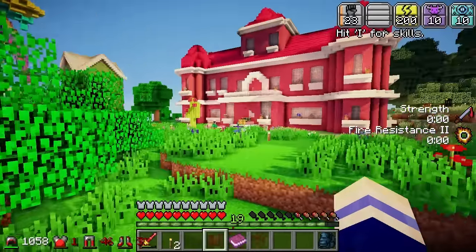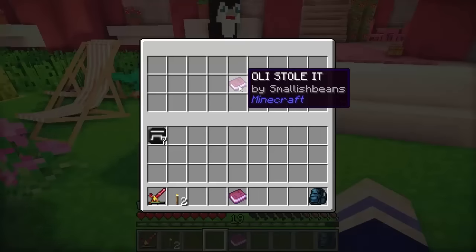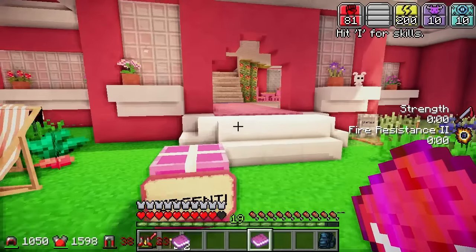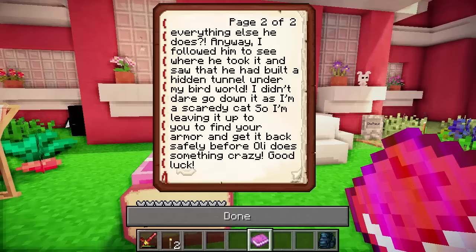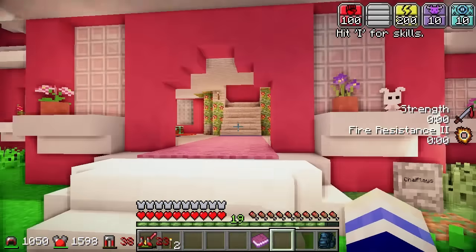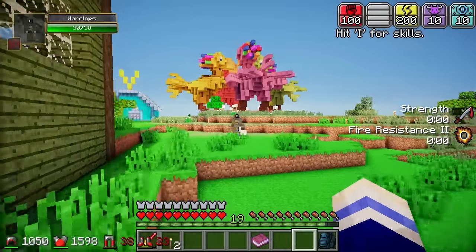Now we should probably move on to that urgent business. Let's see what is so urgent about this. 'Ollie stole it' by Smallish Beans. Why does that sound suspicious? Let's give this thing a read. Oh my gosh, Lizzy! I was on Trollcraft recording my episode when I saw Ollie rummaging through your house. Then I saw him running out with what looked like a load of armour — I'm guessing it's for one of his plot lines, but why didn't he cheat it in like everything else he does? Anyway, I followed him to see where he took it, and saw that he had built a hidden tunnel under my bird world. I didn't dare go down it as I was a scaredy cat, so I'm leaving it up to you to find your armour and get it back safely before Ollie does something crazy. Oh my gosh, I didn't even notice my armour was missing! It looks so empty without it. So a hidden tunnel under bird world, you say?